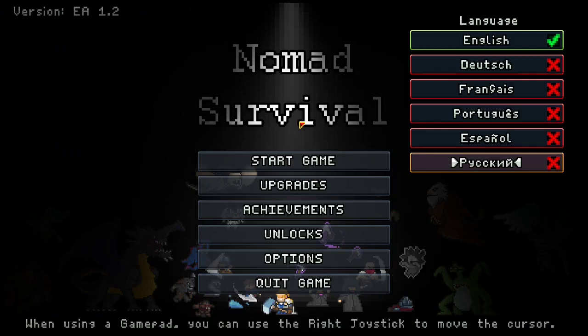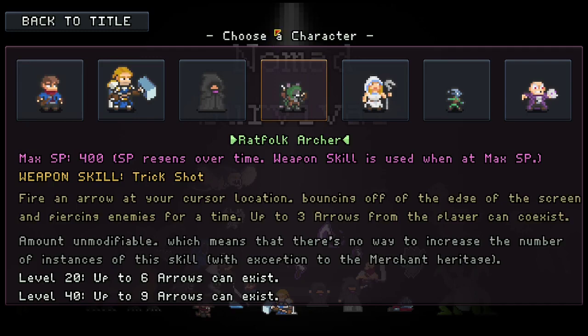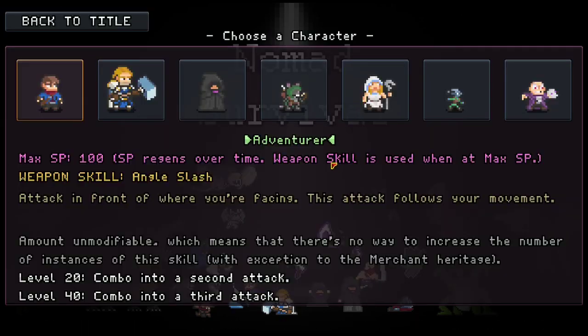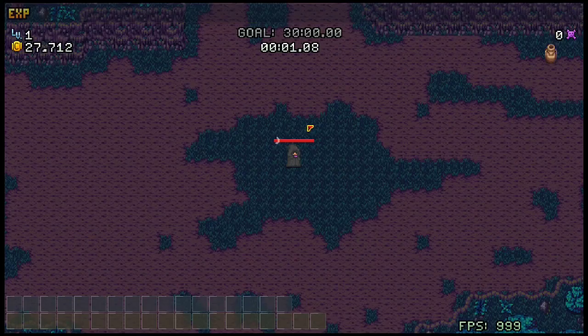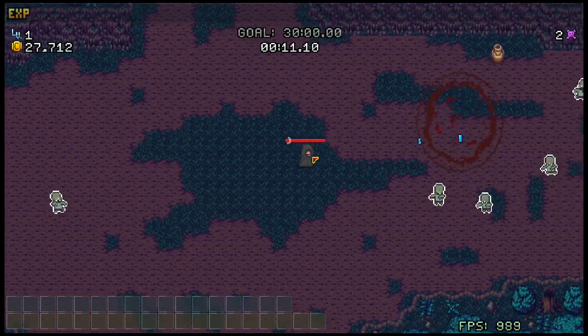Alright, how's it going everybody? Today we're doing some more Nomad Survival, looking at one of the last weapon skills I have to max out as well as get the second relic. I'm interested to see how this one goes because I don't think it's going to matter that much. It's going to be Entangle and we're going to be maxing that out and getting the second relic.